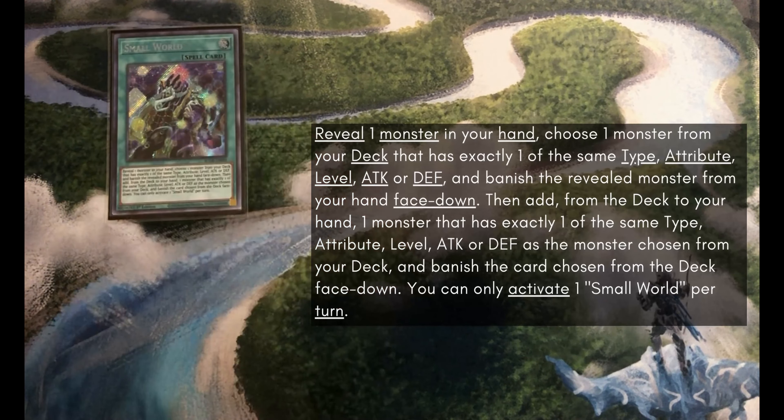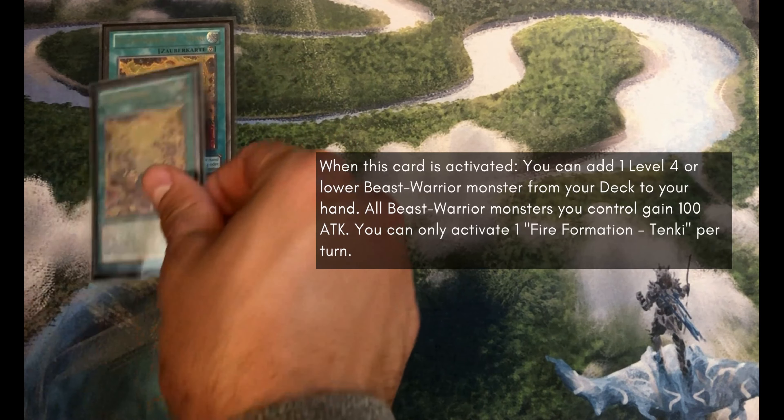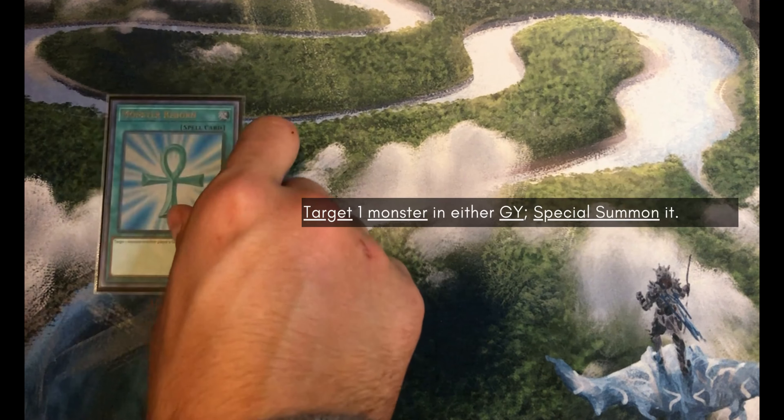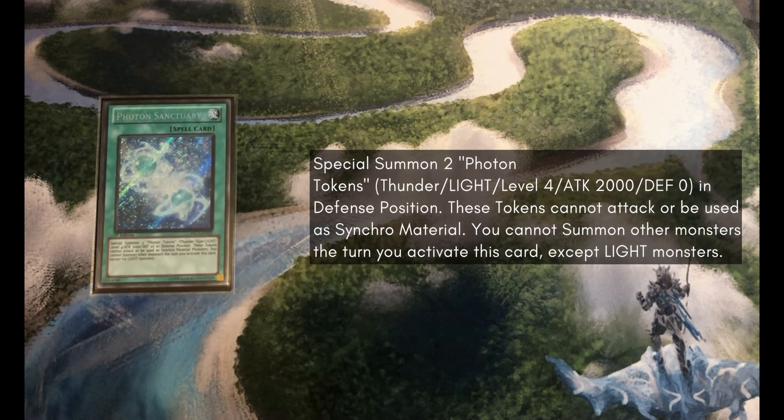For our spells we're starting with Triple Small World to search Torifun. Then we've got Triple Fire Formation Tenki to search Torifun, or anything else you might need if you open Torifun. We're playing 1 Monster Reborn because it's one of the best generic extenders in a combo-heavy deck. We've got 1 Photon Sanctuary — this card is kind of a brick if you draw it, but it's here as a combo piece with Galaxy Photon Dragon to make the F-Zero combo.